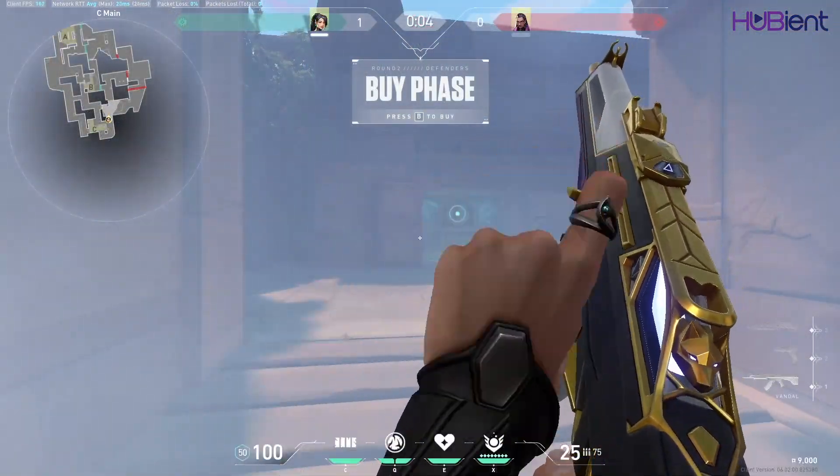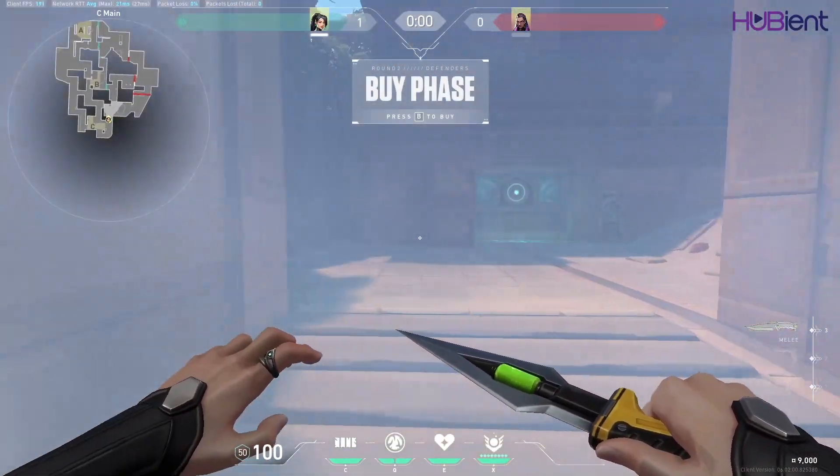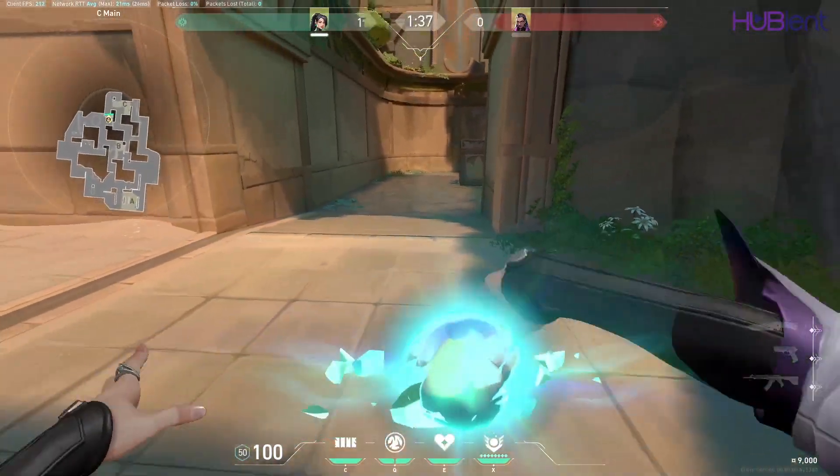Here is a sneaky play with a Sage Wall on Lotus. When the barriers go down, push and put your wall on this spot, and hide on this box.